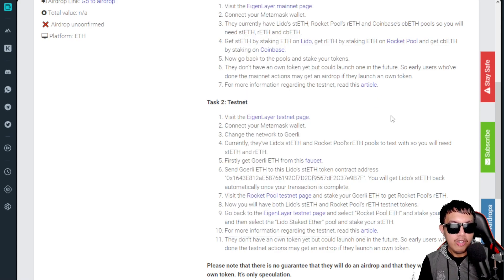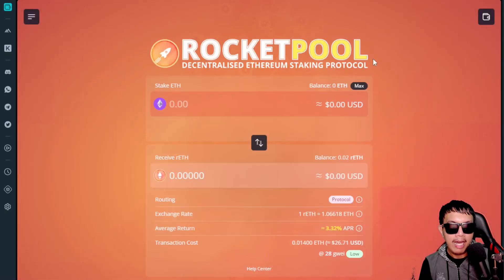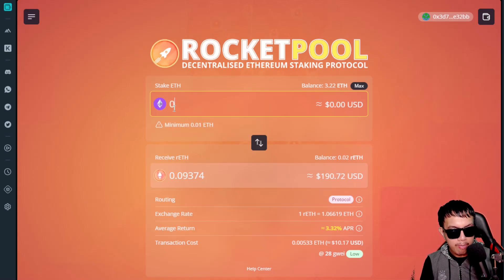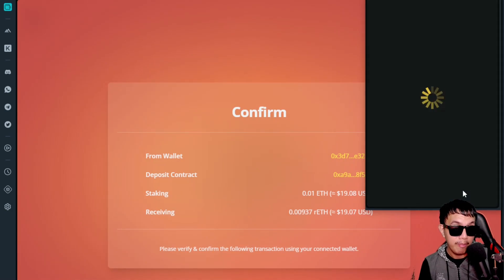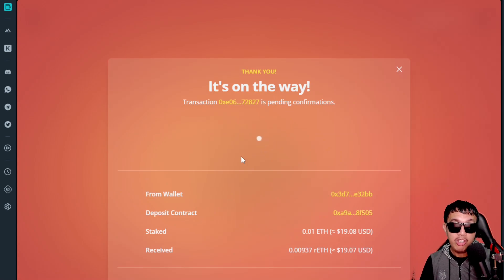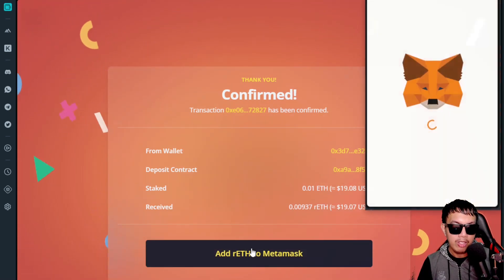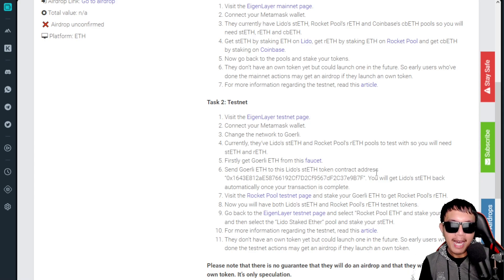Next, to acquire rETH, visit the Rocket Pool testnet page. Make sure MetaMask is connected and switched to Goerli. Connect by selecting MetaMask. Commit 0.01 Goerli ETH to receive rETH, then click Stake. MetaMask will pop up — confirm the transaction. Once the transaction is completed, you can add rETH to MetaMask. Now I have both stETH and rETH.